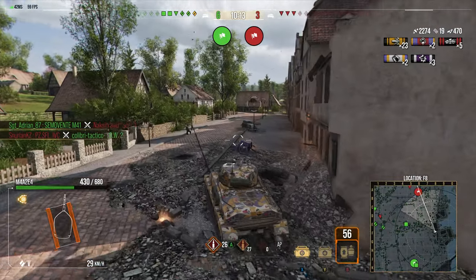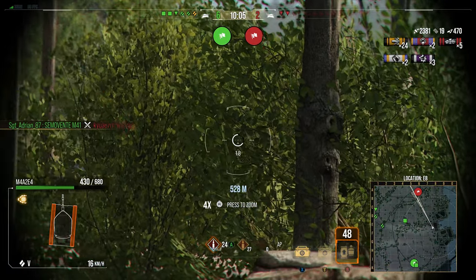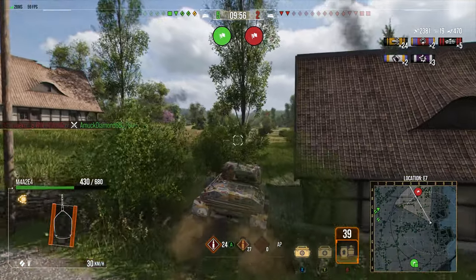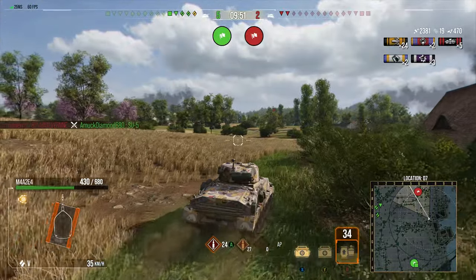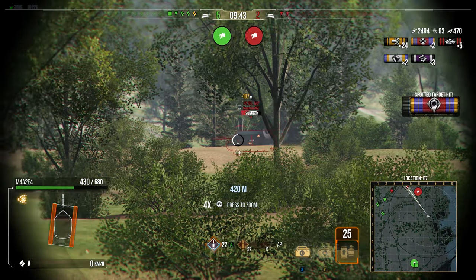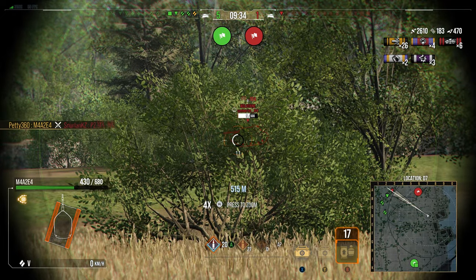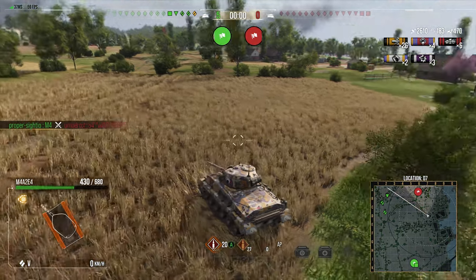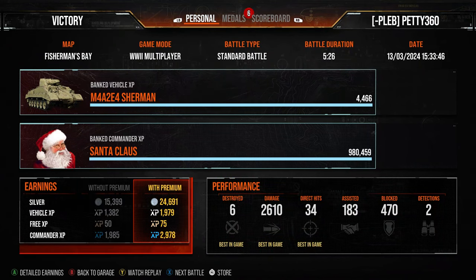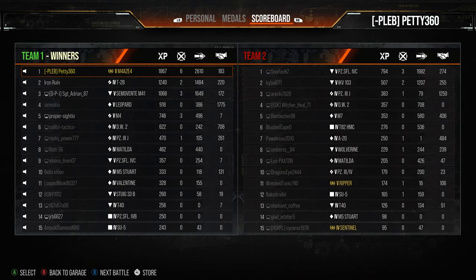We go back to attack the TD near their cap. The Death Toaster went back to reset. We try to get a shot snapped on the move — the shell velocity is painfully slow, but we penned it. We rush toward the Death Toaster and secure the kill just as the shell loops in. We try a shot towards the Wolverine but it misses. We secured our Top Gun with that Death Toaster shot. We finish with the victory — top of the team with six kills, 2.6k damage, 183 assistance, Top Gun, High Caliber, First Class, and 1,867 base XP.